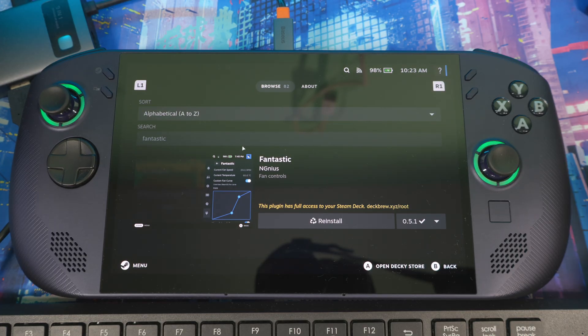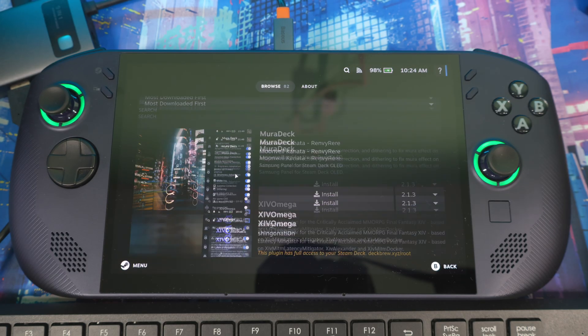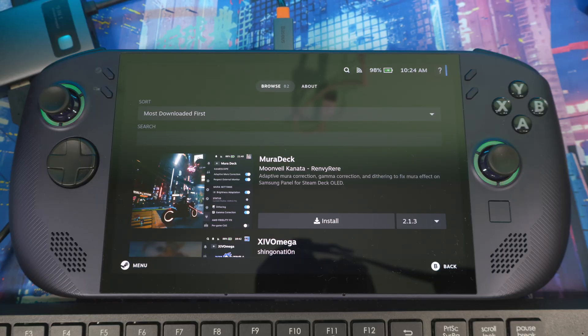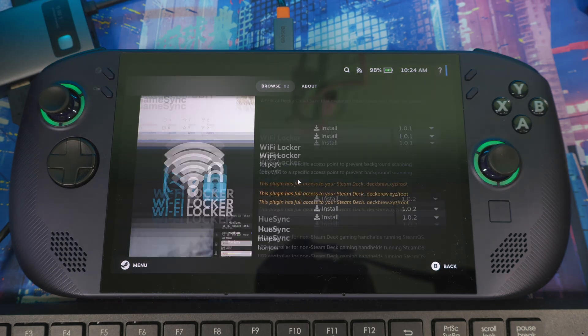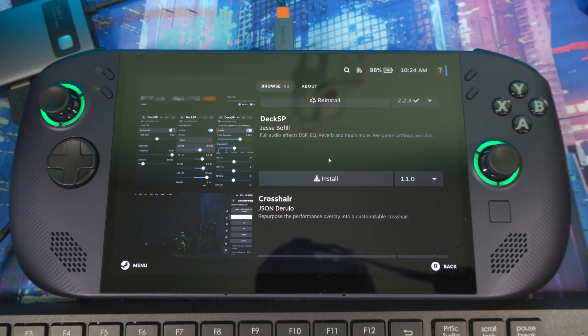For customization, one tip: when you're in the store, click 'most downloaded first.' This will show you all the most downloaded plugins on the system — the ones everyone is using. There are likely fewer bugs since so many people download them. There's a lot of different stuff in here to help you customize your system.